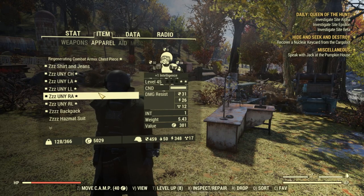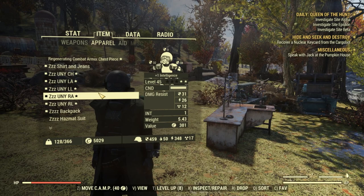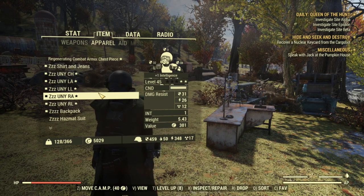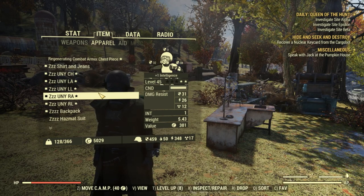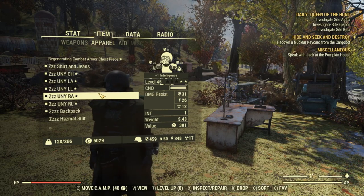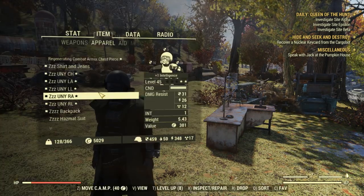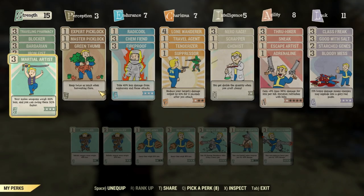Stealth is the best way to go, as you will need to be at very low health. It doesn't really matter what your build is — you can always use stealth and an instigating rifle or instigating melee weapon, whatever suits your build best. Apart from that, let's look at the important perks.